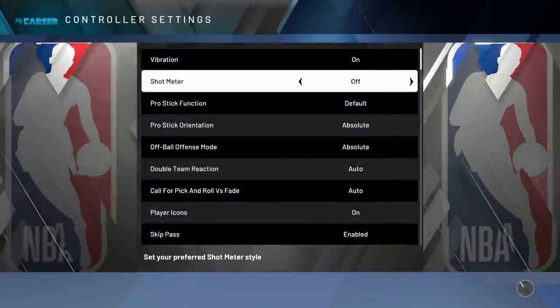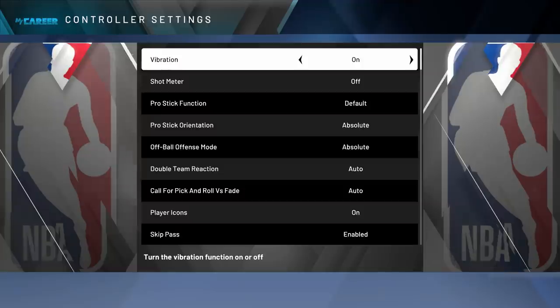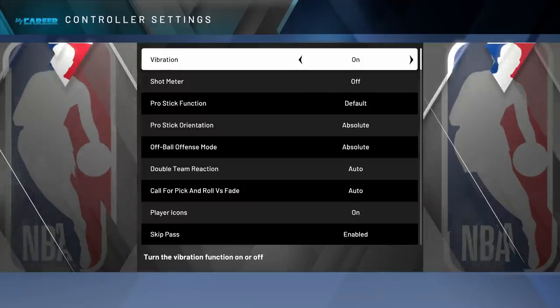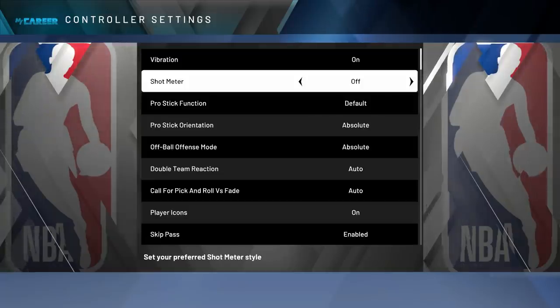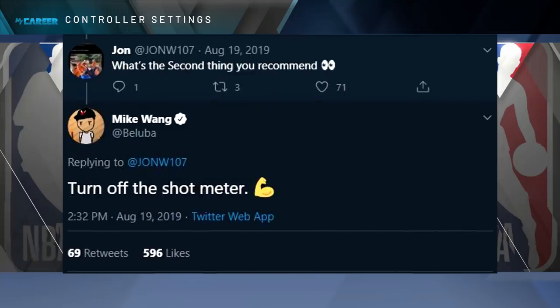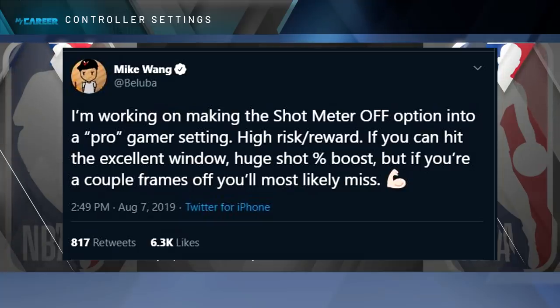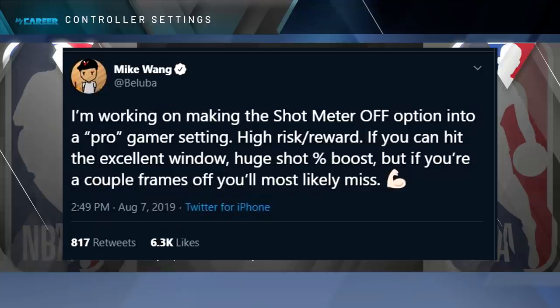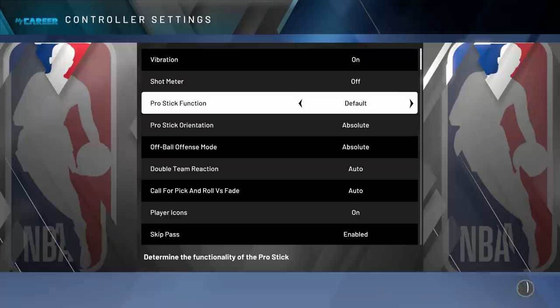Next, go to Controller Settings. There are two main options: vibration and shot meter. Vibration — you want it on, because your controller actually vibrates as soon as you should be releasing your shot. There's no point having it off; it tells you when to time the shot. For the shot meter — at least 70% of you watching have it on. Some of you think you shoot better with the meter on, but it is a proven fact, confirmed by the people who create this game, that if you turn off your shot meter you get a 5% green light boost to your jump shot.